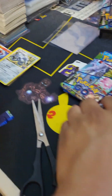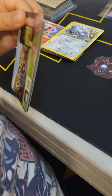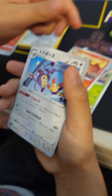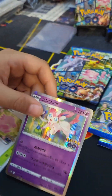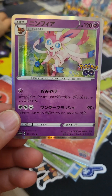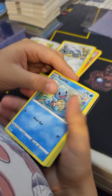Now we're moving on to a Japanese pack - we have three Japanese packs left and four more English left. Come on, we need a big hit right now. It's another holo - a lot of holoss! This one, I always forget her name - the flower Pokemon. I think that's a good hit!